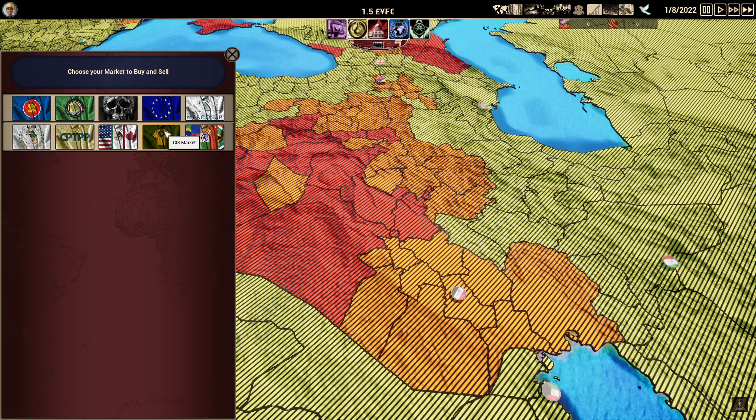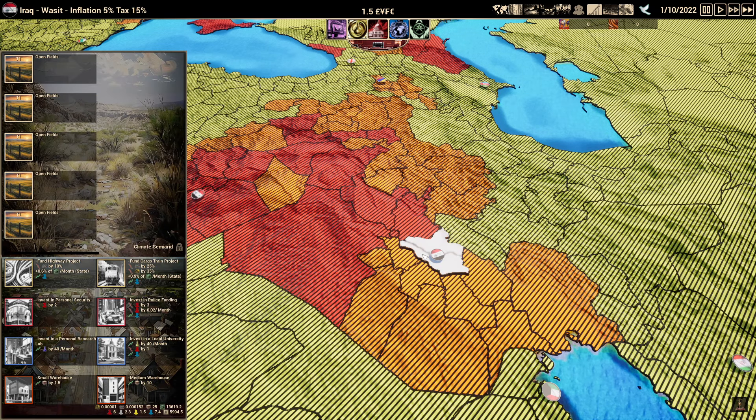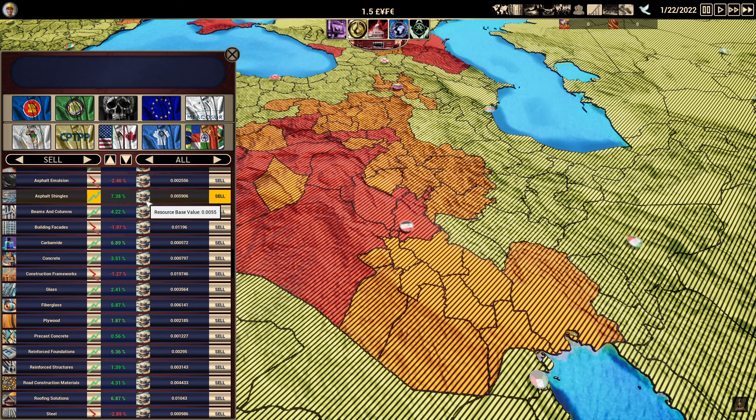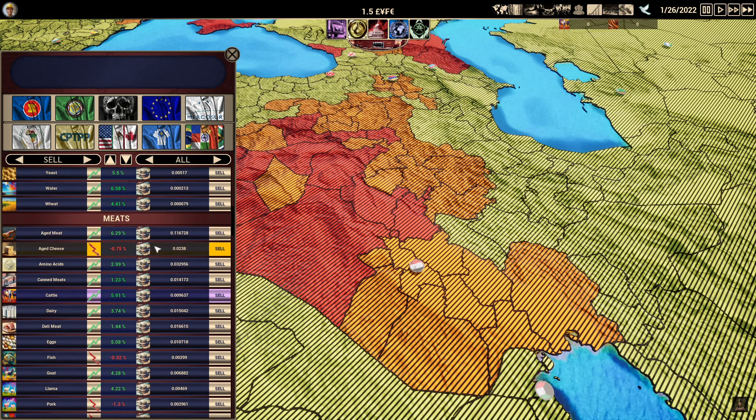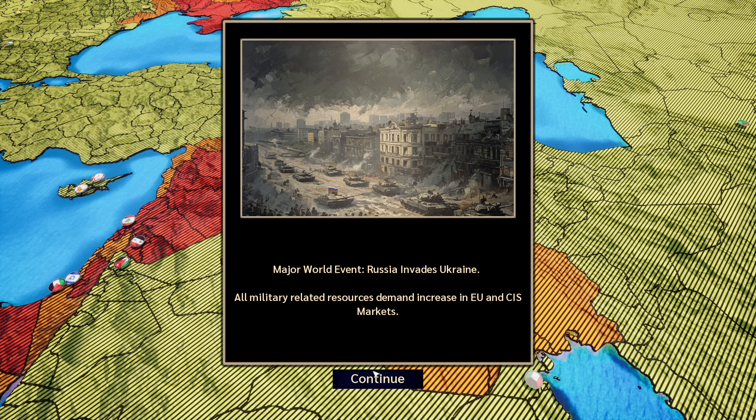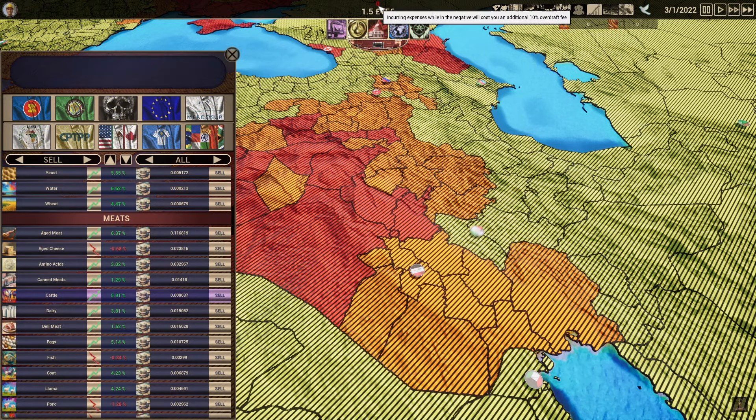We want to sell everything in large orders, so we want to get as close to our storage capacity as possible, which is currently 25. We can eventually build warehouses in the districts we're in to increase that. Once we have 25, we can go to one of these markets and sell. You want to sell in bulk orders because each little thing you sell will affect the market value — as soon as you sell it, the demand drops. Right now our monthly expenses appear in red at the top.